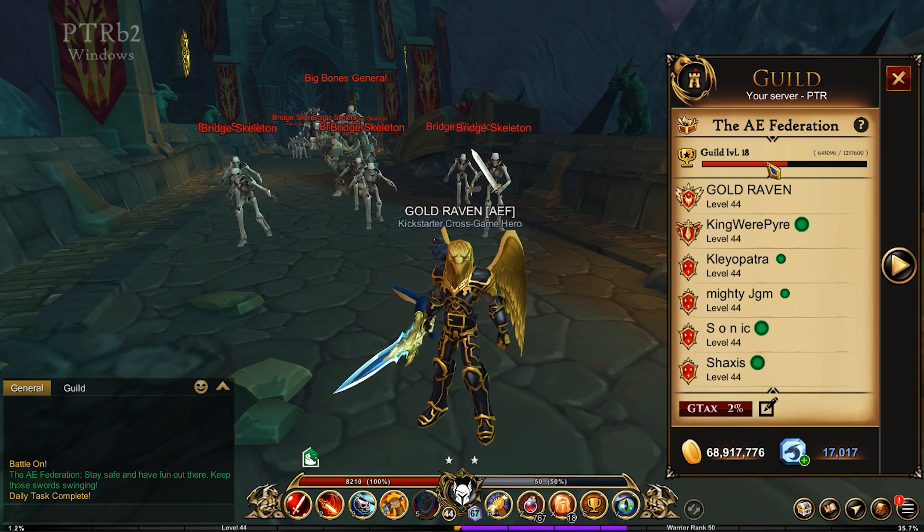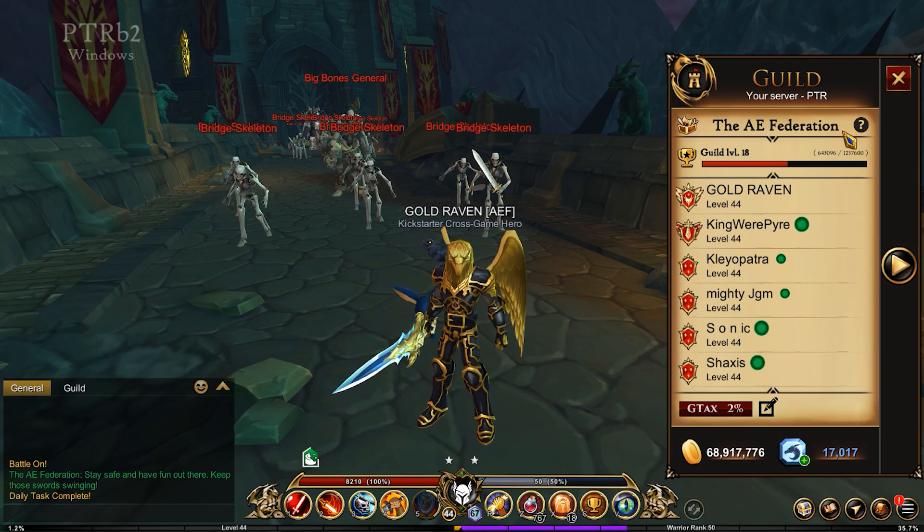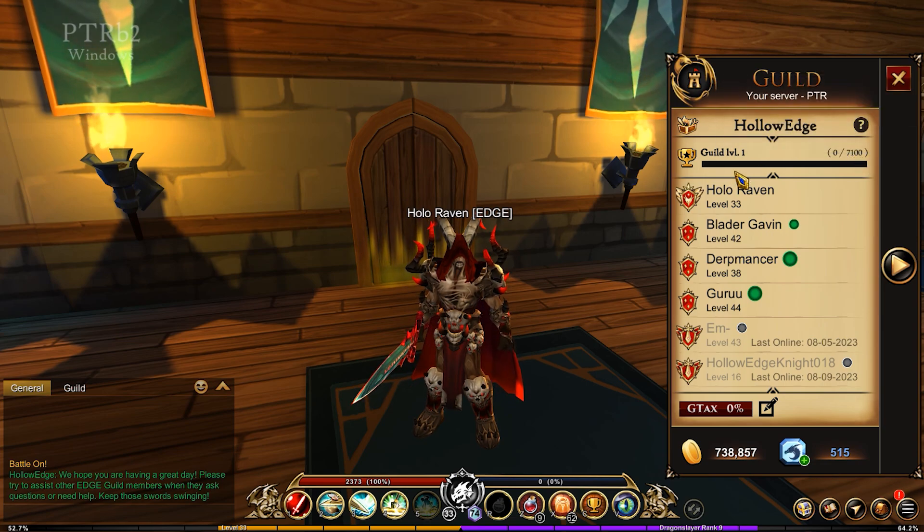So once you start getting to the higher numbers, you're going to really require a lot of XP to get up those levels. But I love this idea — the whole guild leveling thing is going to be really, really cool. This is the Hollow Edge guild. So this is at level 1, and you can see what you're going to need. When you're starting off at level 1, brand new guild, you are going to need 7,000 XP to get to level 2.